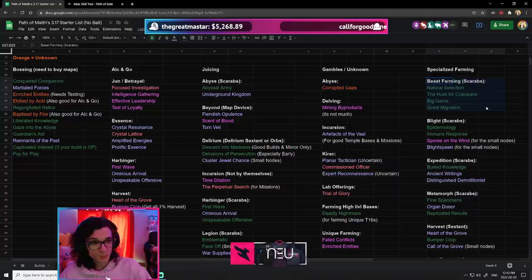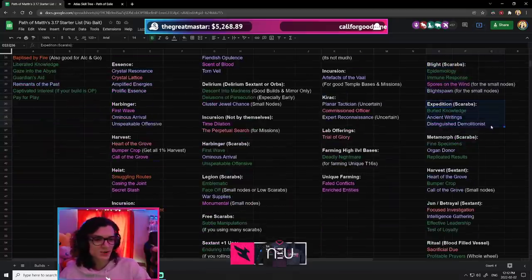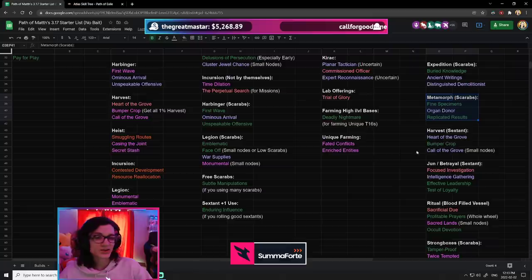For example, beast farming is looking really strong with Scarabs. Blight farming is looking good. Expedition is looking pretty okay. Metamorph is actually looking really good — you spend 2 Chaos on a Rusted Metamorph Scarab and you're definitely going to get at least 10 Chaos worth of value every single map.